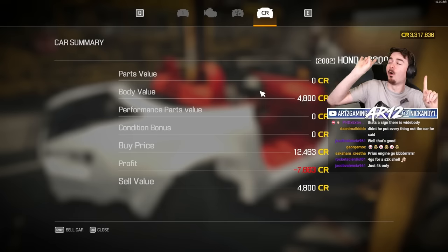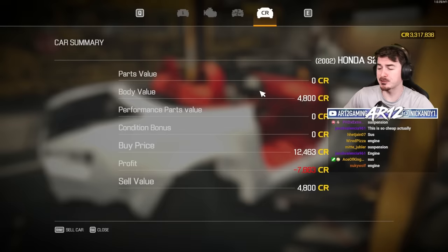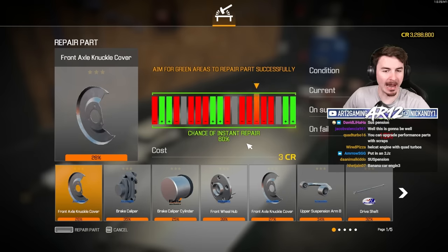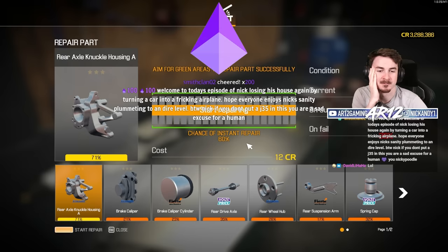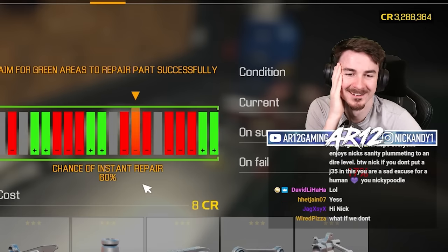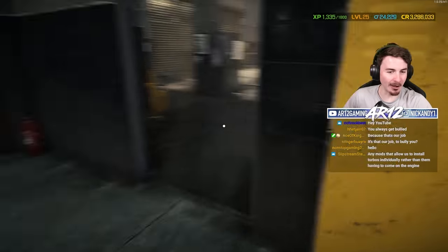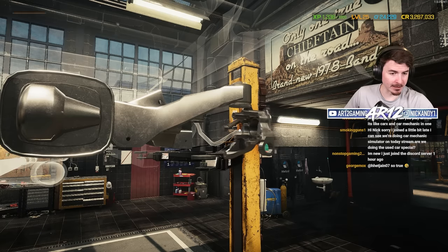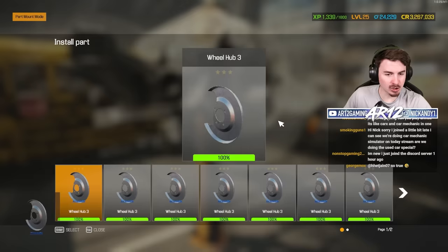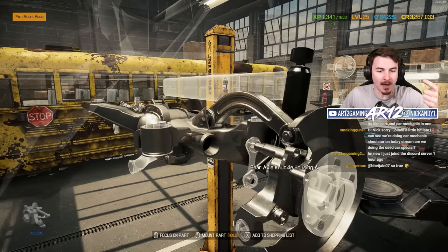Should we start with the engine or start with the suspension? I think we've really got to go with suspension. Nothing to see here — casually saving money one brake caliper repair at a time. Welcome to today's episode of Nick losing his house again by turning a car into a freaking airplane. Why am I just getting bullied by chat today? Let's get all of these parts installed. After I've repaired everything, we should have a ton of parts we can throw on this thing. We're actually going to make a ton of money on this car — I've only bought the car for 12k and spent 1,500 using the welder.